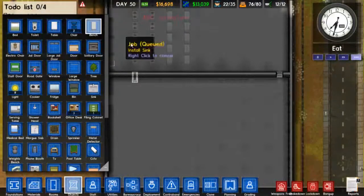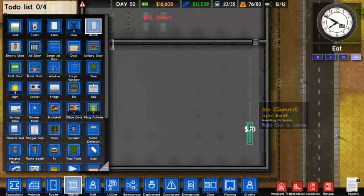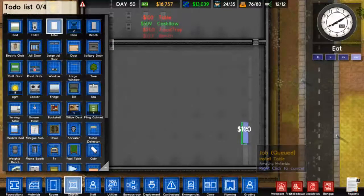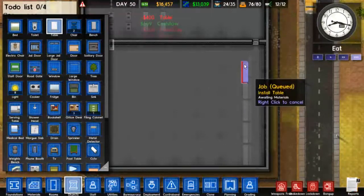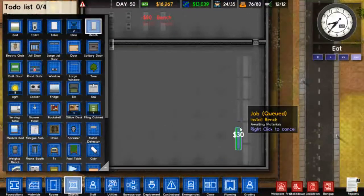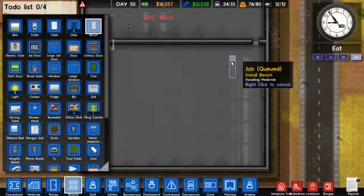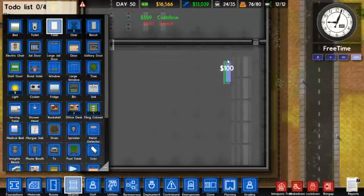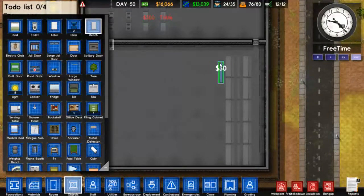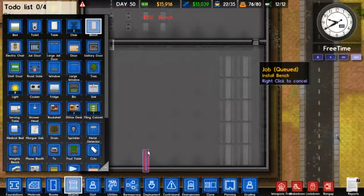And then we start putting in benches and tables and chairs. We're going to put in at least five sets — two, five — tables and benches going in. One, two, three — okay, and that's the last one. I guess that's how well I'll have it set up for right now.